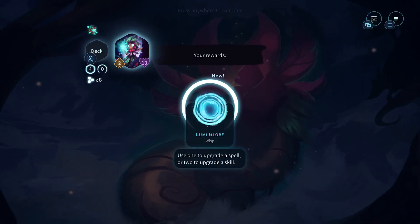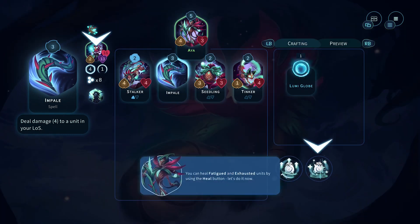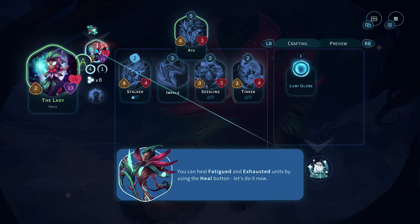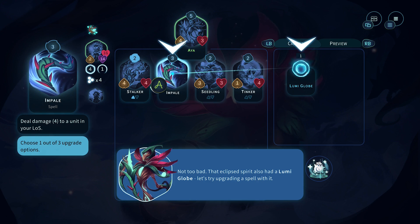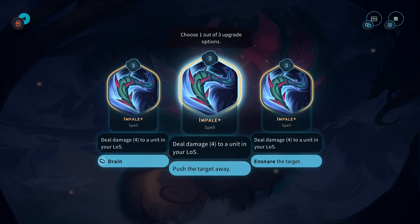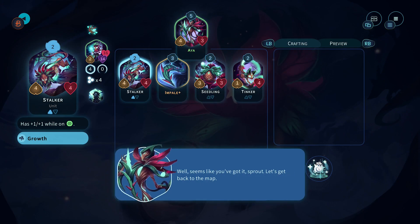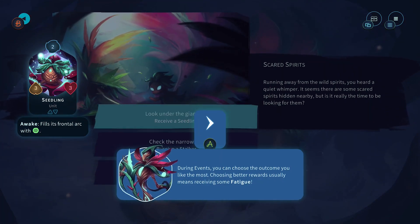We won that one, we've unlocked a new guide. And a lumia globe to upgrade a skill - let's upgrade our stuff. Oh so we can heal our character. Then we can use this globe to upgrade our impale - deal damage 4 to a unit in your line of sight. Options are drain, push the target away, or snare the target. Let's do drain - that sounds fun.